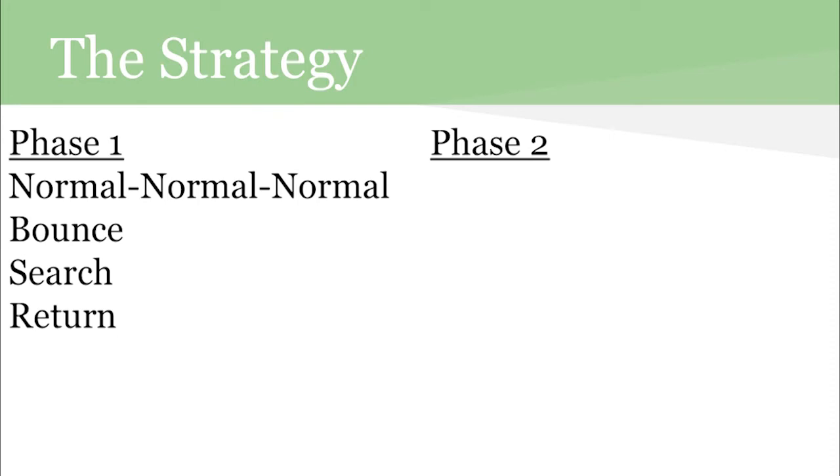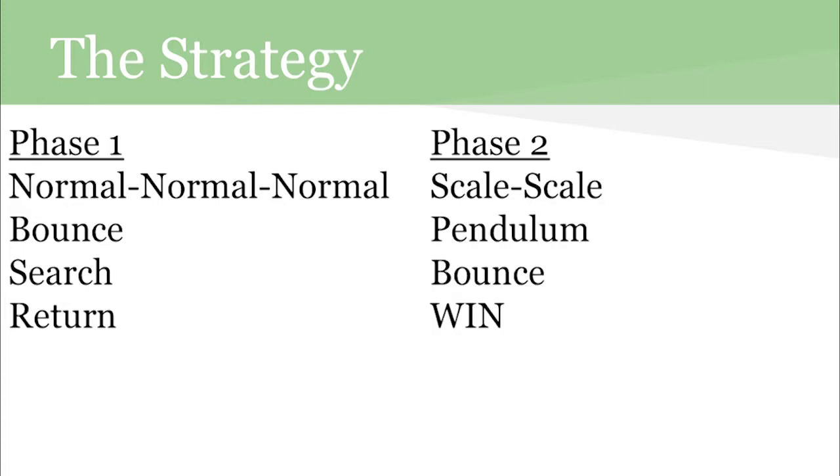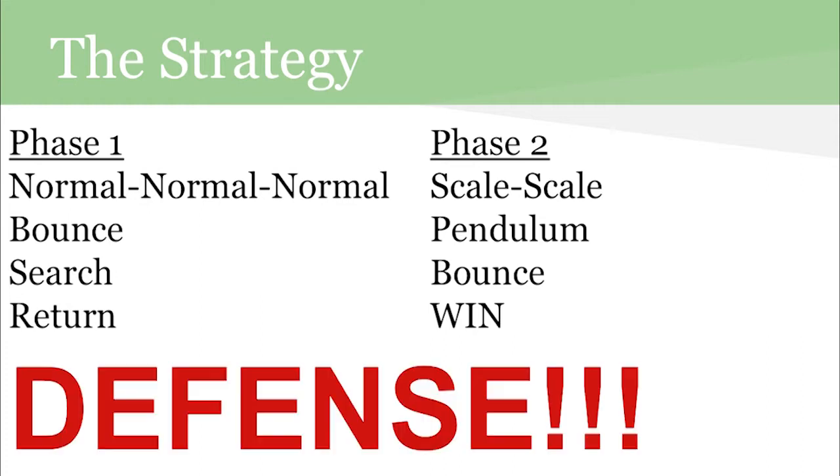So there are two phases in the strategy of this anti-meta deck. Phase one is to set up the OTK: normal summon all your Kamas, bounce your opponent's monsters, and search for your scales. Everything returns to your hand for next turn. Phase two is very similar: set up your scales, pendulum your Daibak, bounce their field, and win the game. And this goes without saying — everything else is defense. Don't let your opponent play.